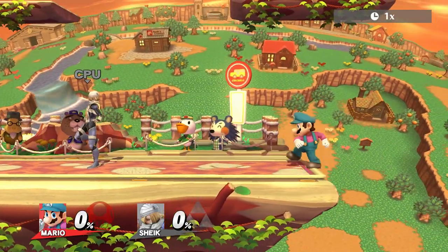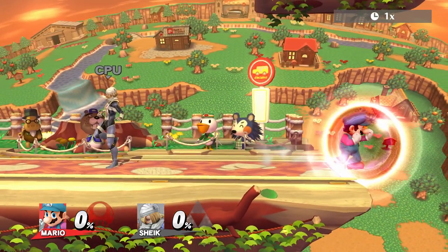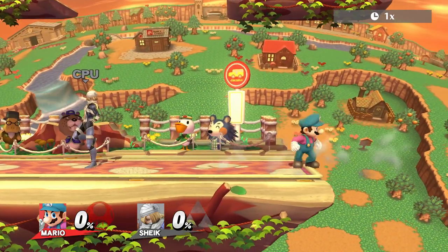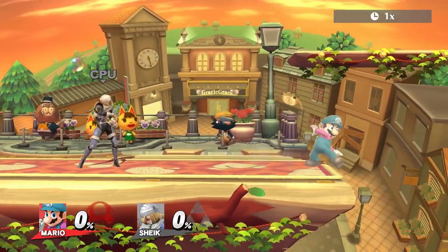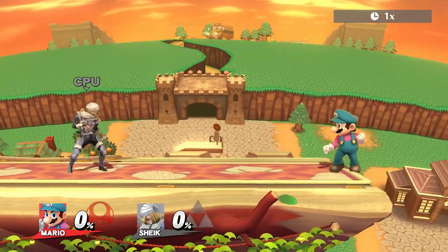But that's not the only method. Another way is to dash towards the ledge, tap shield while still holding the control stick off stage, and once again time the aerial and control stick movement correctly. This method is especially useful for Rosalina since that way Luma is facing off stage. It also works with spot dodge or dash attack but is only unnecessarily more difficult.